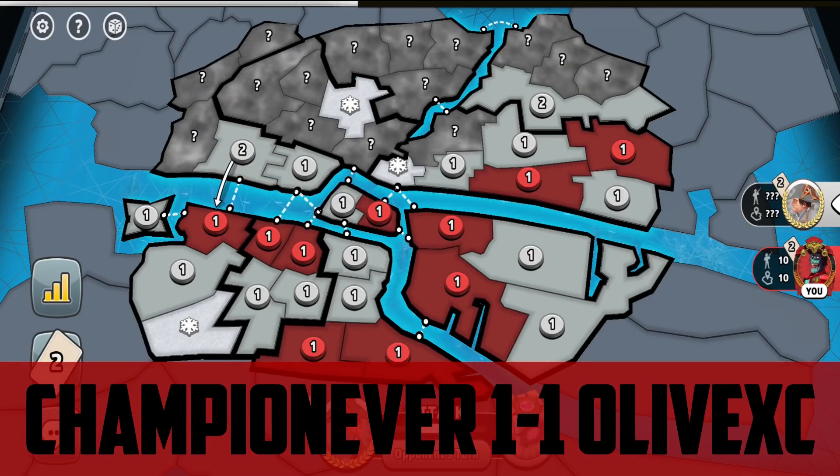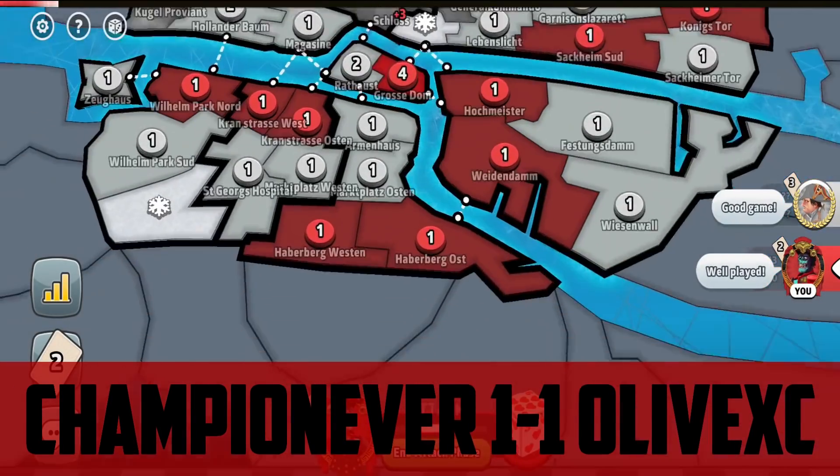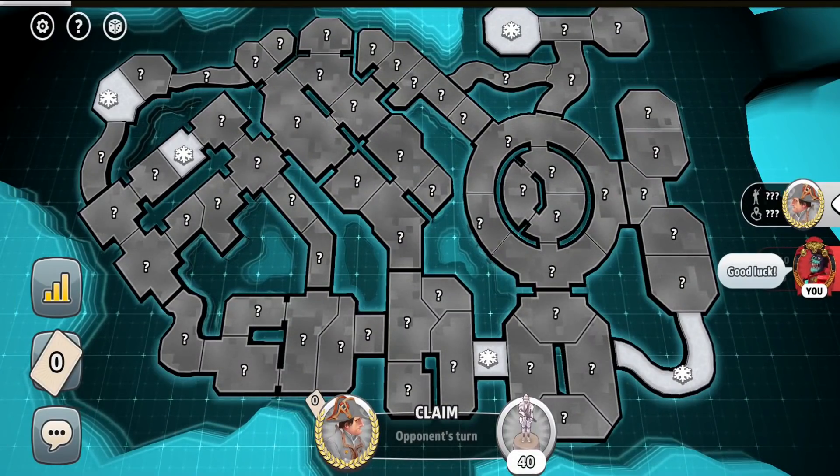Olive won going first, so he gets 1 point. The result becomes 1-1, so we are currently in a draw.